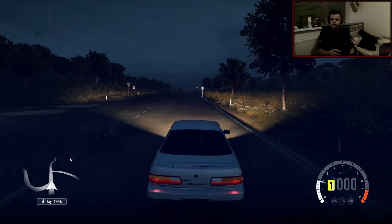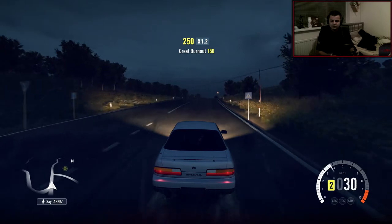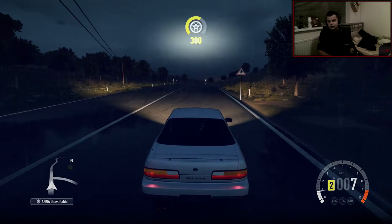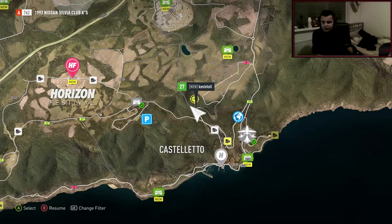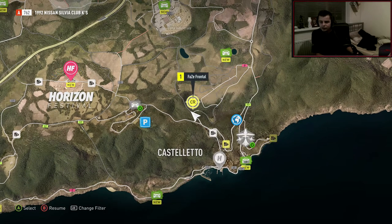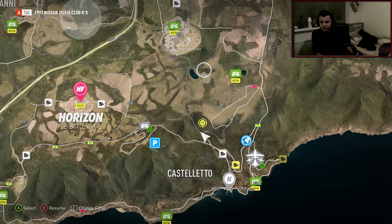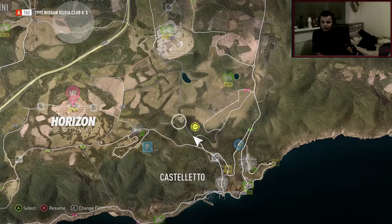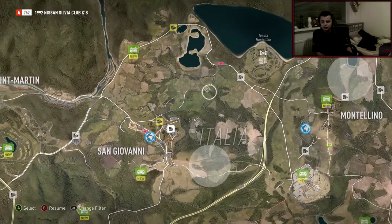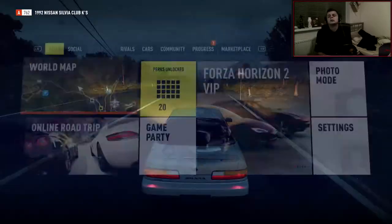Hi guys, Kevin here. Welcome back to the Forza Horizon 2 Drifting Adventure. So we've got a lot going on right now. There's a lot of roads around me that I haven't done. If we go right here we could go down that road, but straight ahead we've got this long road we haven't done yet. Then I'm going to go right and right again and do all this down here, go everywhere. I feel like there's barn finds as well — I need to do barn finds. So much to do.